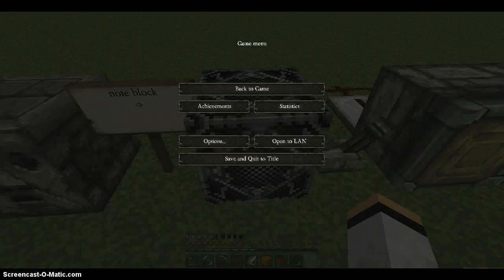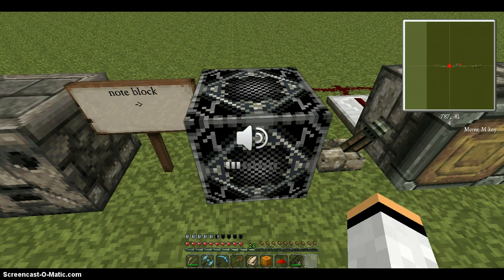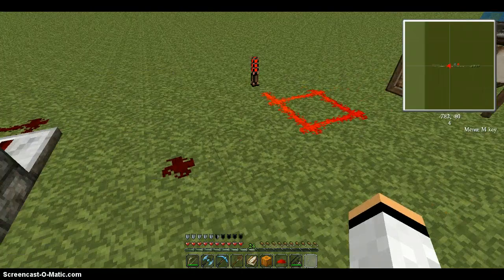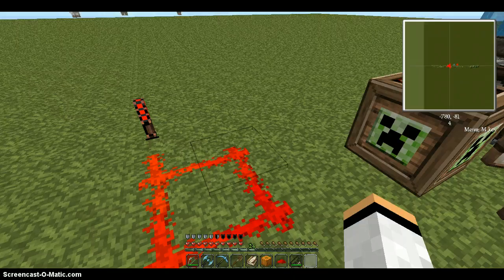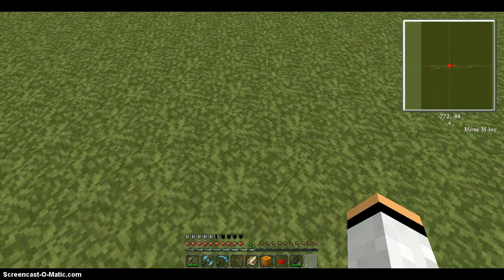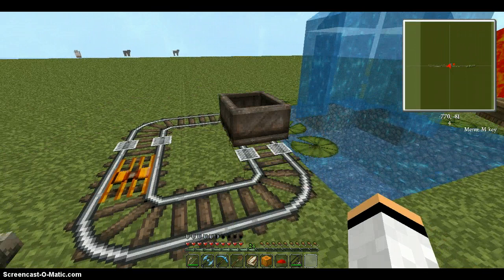The note block — let me turn my volume up so I can hear it. There, that's better. The pistons, in and out. The normal redstone, heated redstone. TNT which has creeper faces on it — that's cool. The lamps — one's lit, one's not lit. That's the detector rails — as you can see they change, they go from different states whenever they're activated. Cool, huh?